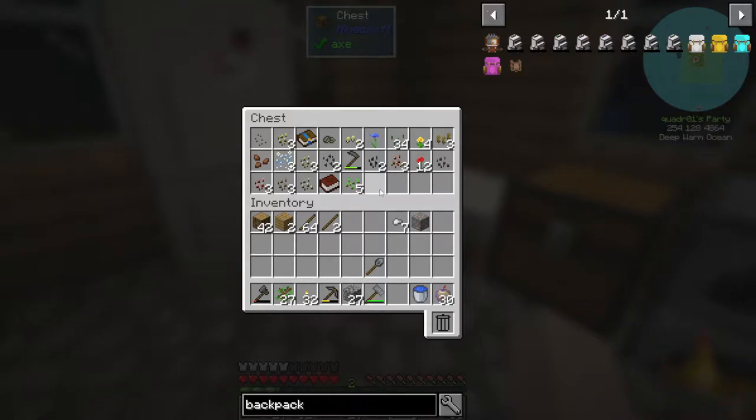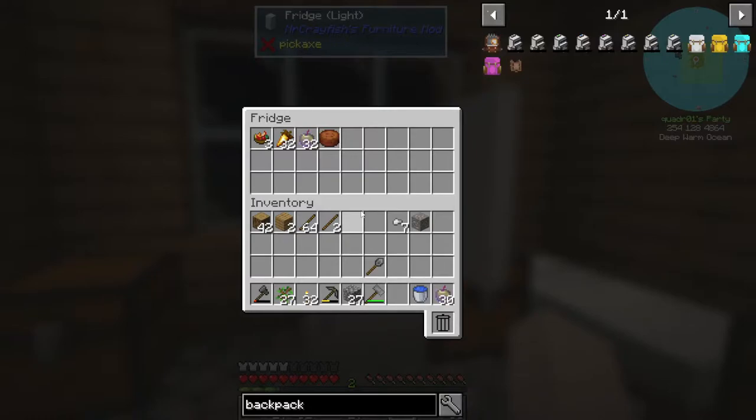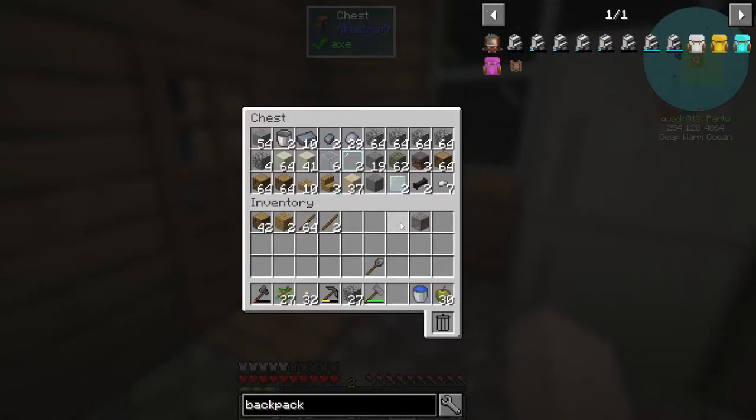This is cabbage, tomatoes, potatoes, carrots, and wheat. The tomatoes and cabbage actually have recipes. So that's why I planted those. I didn't know if the tomatoes from the Thermal series are the same, but they were different seeds. And I checked — the tomatoes and the cabbage actually have recipes too. Let's put our nuggets away.